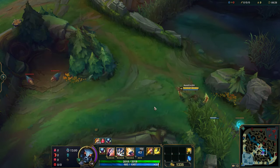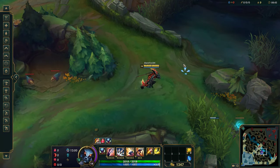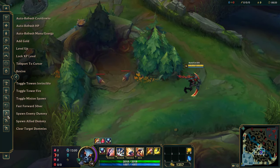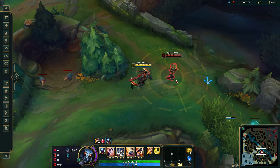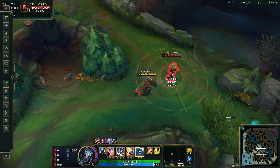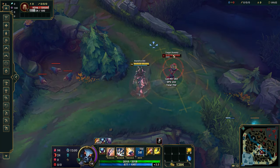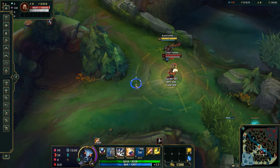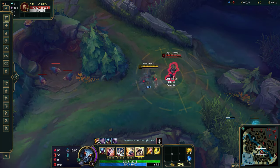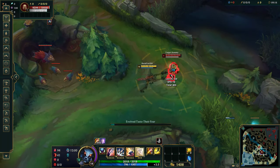So what you can do is literally go auto, Unseen Threat, Q — then use your R and you get Unseen Threat again — auto, Q — Unseen Threat again — auto, Q. It's super good. As long as you're invisible for over a second, it will give you the Duskblade proc. If you're only invisible for a very brief moment, that's not long enough, but over a second gives you the full Duskblade proc, which is really nice.